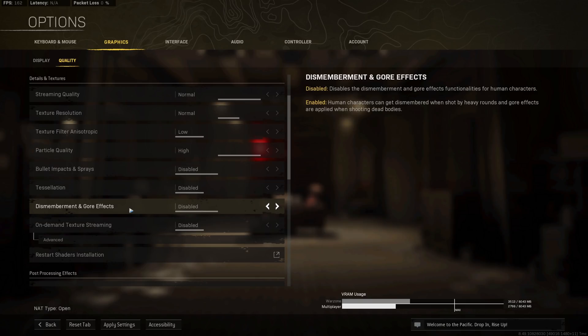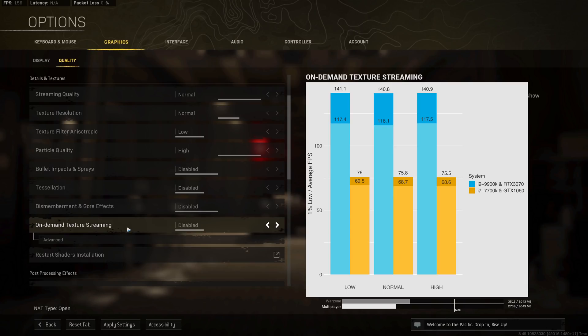On-demand texture streaming does not affect game performance at all — you can see the average FPS is essentially the same across all options. However, some people report stuttering when enabling this option, and since I don't see any improvement in visual quality either, I'd recommend keeping it disabled.